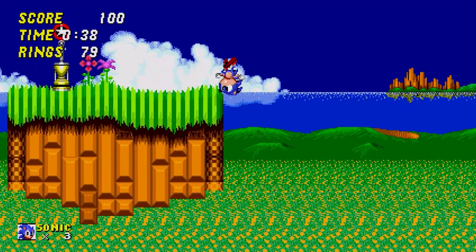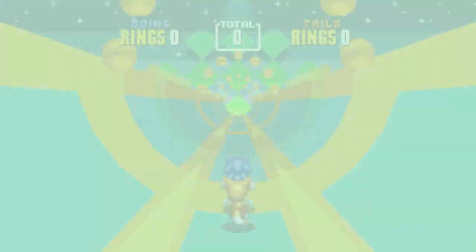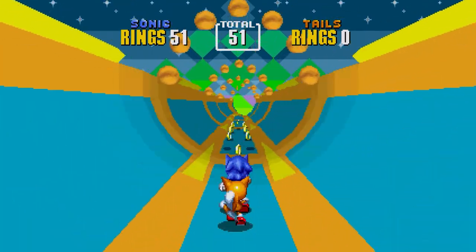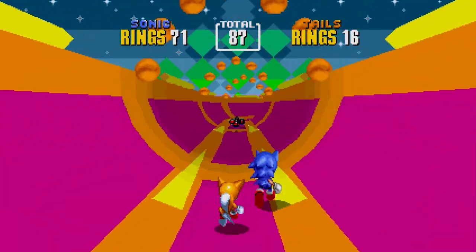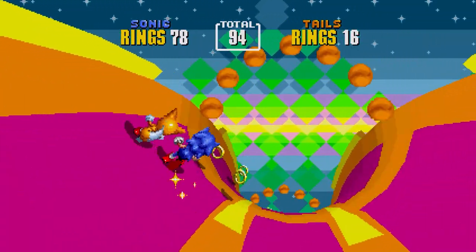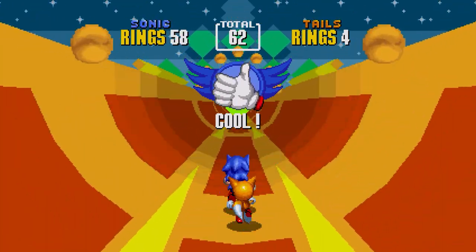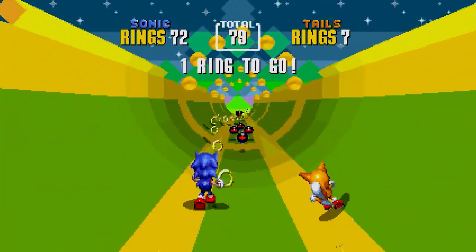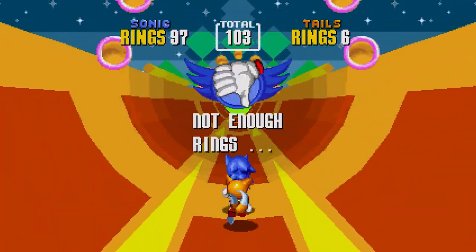In Sonic the Hedgehog 2, Sonic and/or Tails can enter a special stage by hitting a star post with 50 rings or more, which triggers a halo of red stars to briefly float above, allowing you to jump up and warp to the special stage. There are seven stages in total, in which you have to collect seven Chaos Emeralds instead of the maze-style stages in the previous game. Special stages track Sonic from behind while running through a semi-3D half-pipe course filled with rings and bombs. A set amount of rings must be collected to pass through three checkpoints and obtain the Emerald. The stages are in fixed rising difficulty, meaning you cannot enter the next special stage without passing the previous one. Whether you obtain the Emerald or not, you are transported back to the last star post with zero rings.